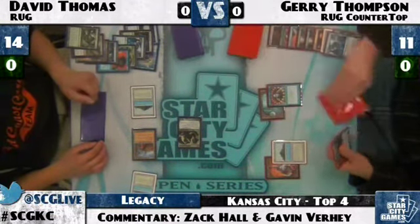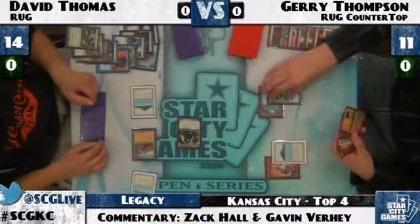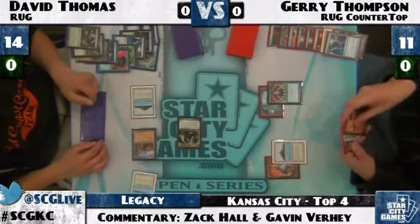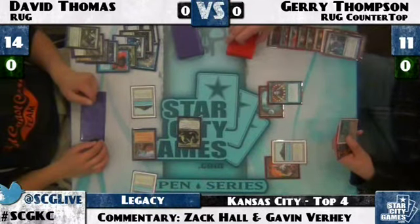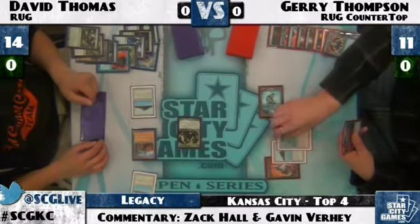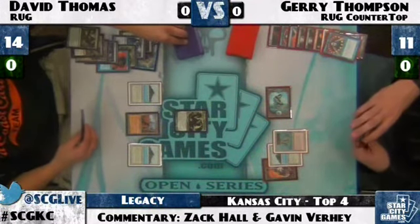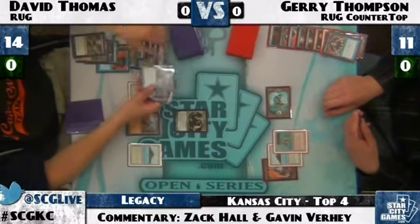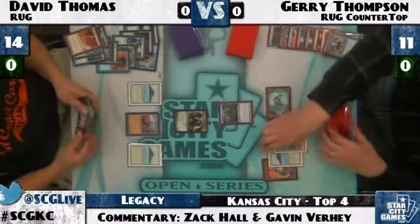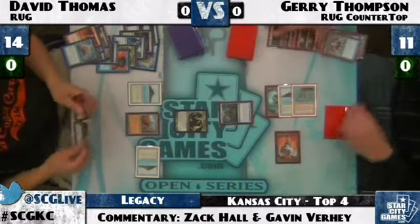Jerry decides it's worth it to Brainstorm — he feels like he's going to need an Island in the top three and he finds one, though no shuffle effect. We're definitely likely to see Jerry cast this Vendilion Clique before he loses potentially both of his non-basic lands. Either way, I think Jerry's fighting a losing battle here. David Thomas might wait to dredge that Loam until he has Brainstorm or something, but no — he just does it right now, and Jerry instantly slams that Clique down. But David has Stifle in his hand — just Stifle the Clique trigger. And that is not good for Jerry Thompson.